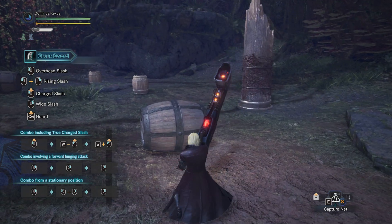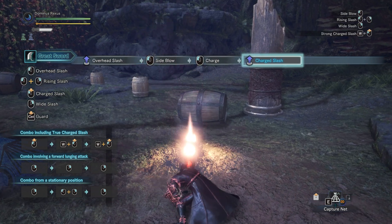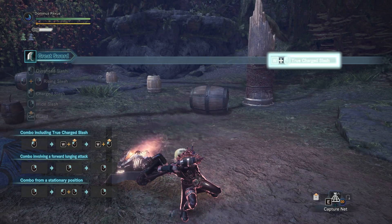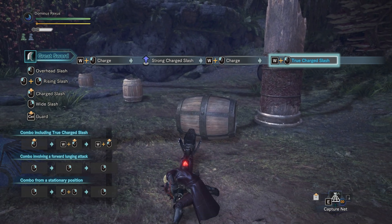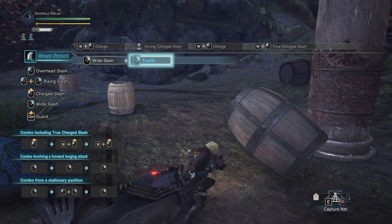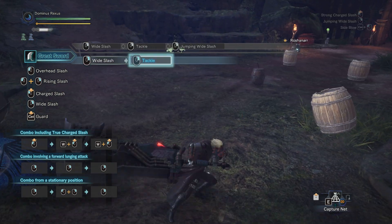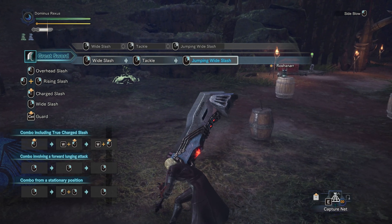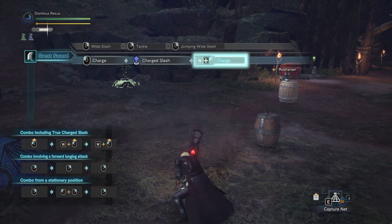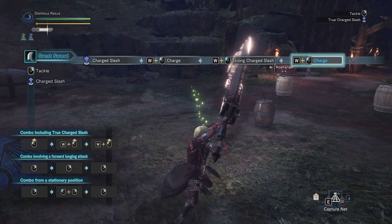So first of all, you have your normal attacks. And then you can charge it up, and it'll show a boost animation on the back of the blade, which is actually pretty cool. Then you have the right-click attacks using the mouse — it's like the right click charge.